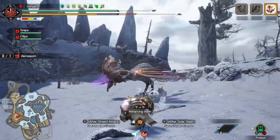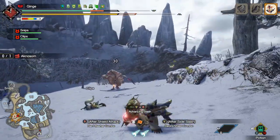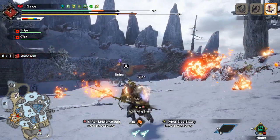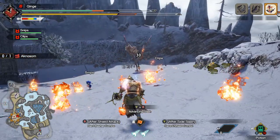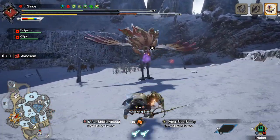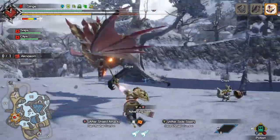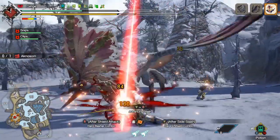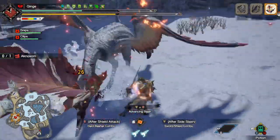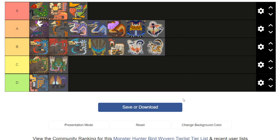Last but not least is probably 5th gen's best executed bird wyvern — Aknosom. Feeling the same role as Puke Puke before it, Aknosom feels like it's better in every single way. It has a striking design with its huge head crest and broad wings, all of which plays into the yokai it's based on — basically a living umbrella. It has animations where it wraps itself in its wings and hops around, as well as this floating glide as it rains fire from above. It's also considerably more difficult than previous iterations to compensate for Rise's mobility. Aknosom gets an A tier placement.